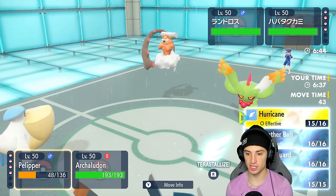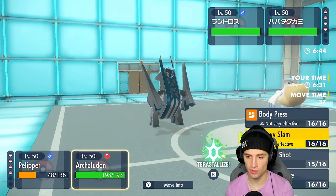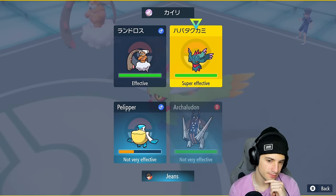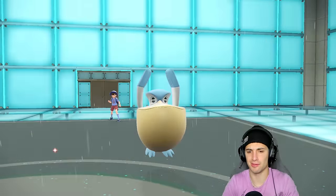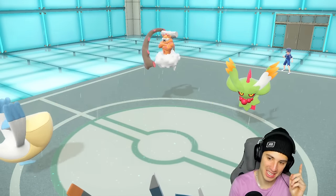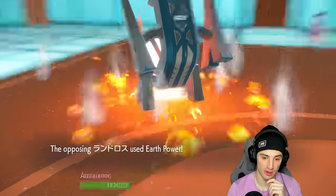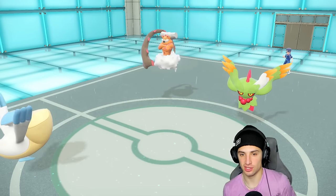I decide to Wide Guard those moves and go for a Heavy Slam on Flutter Mane — because chances are they're going for Sandsear Storm. I Wide Guard up and no spread moves allowed. They show me Dazzling Gleam and Sandsear Storm — Wide Guard blocks them all. I'm loving this. Then Earth Power comes out and it really hurts. I should have Terastallized earlier — that really hurts.